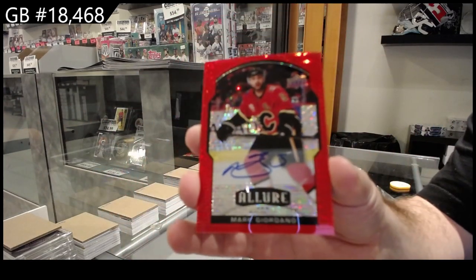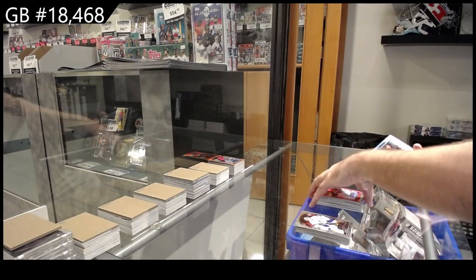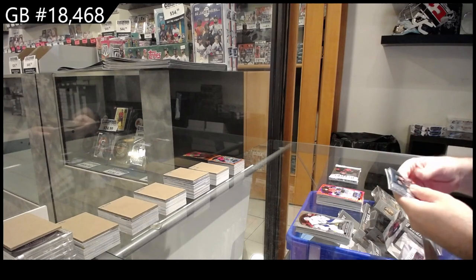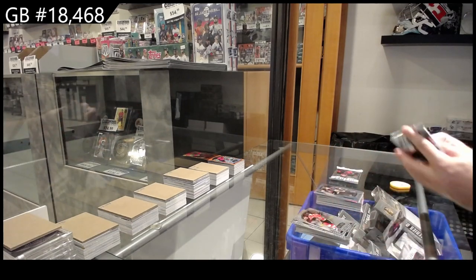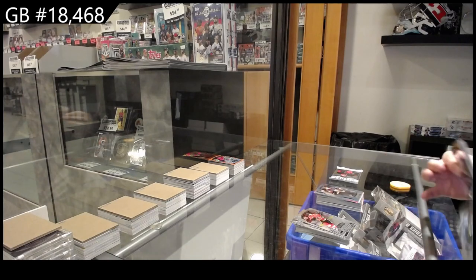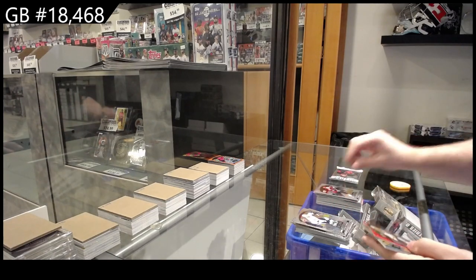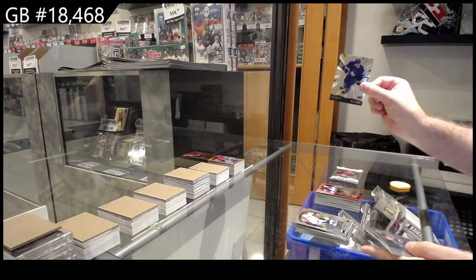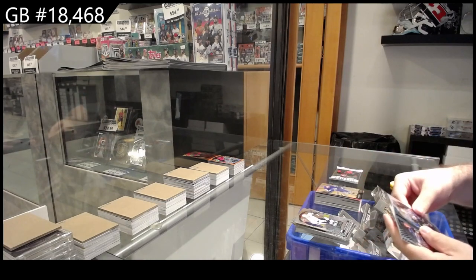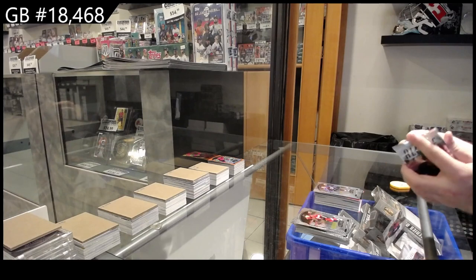Giordano Red Rainbow Auto, Calgary. We've got a Vegas Quinny short print. We've got a rookie of Soderstrom for the Coyotes. Red Rainbow Pasternak for Boston. Grand Entrance for the Maple Leafs of Robertson. Short print of Bowers for the Avs. And a rookie of Bowers for the Avs.